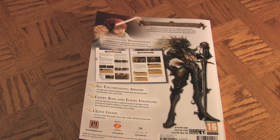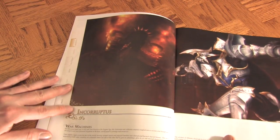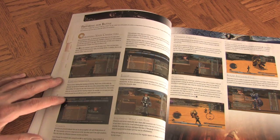One thing I hear is really good with the game, that I haven't done yet but really want to, is play online — I hear the online is really good. And because I collect strategy guides, I picked up the White Knight Chronicles International Edition Brady Games Strategy Guide. It's nice and looks really good, which is what we've come to expect from Brady Games.